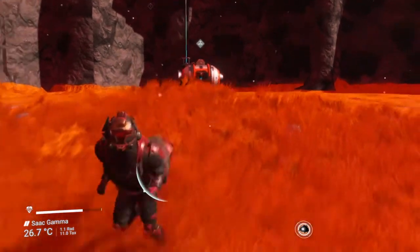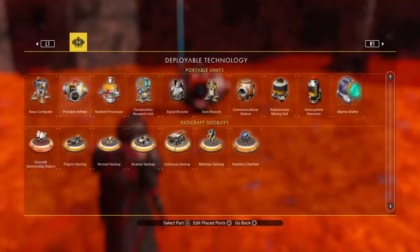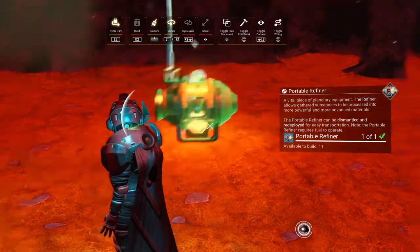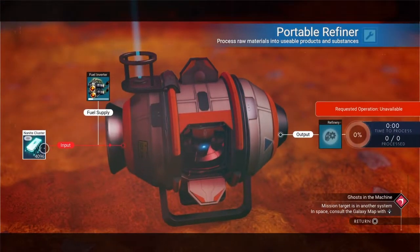Today I'm going to show you the most overpowered glitch in all of No Man's Sky — the best nanite glitch. What you need to do is — oh, I didn't show what was inside first.